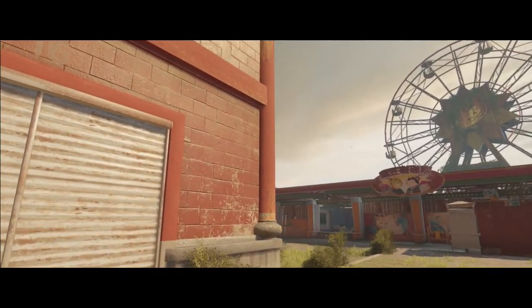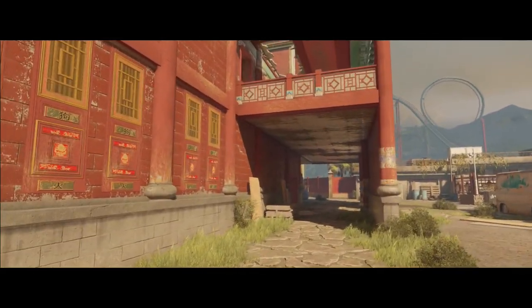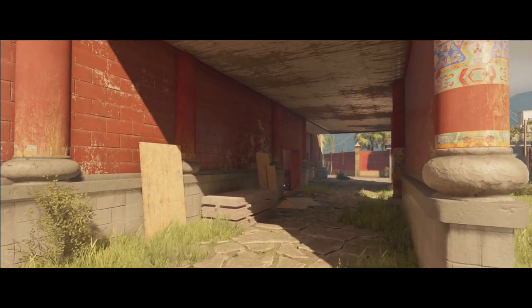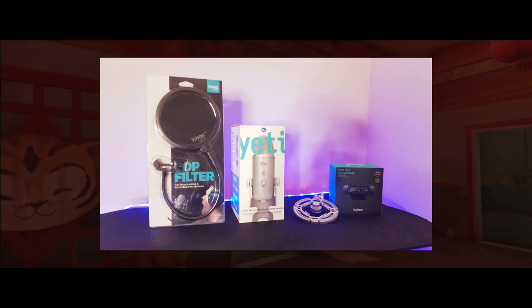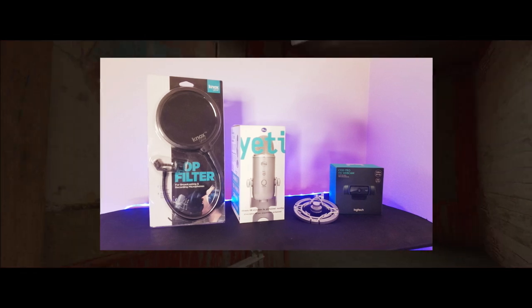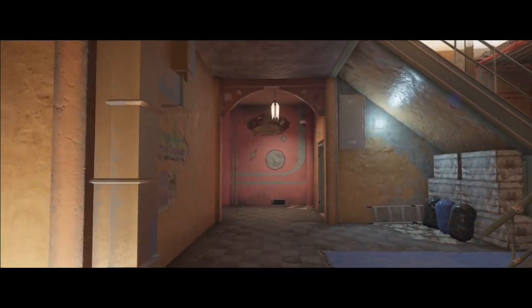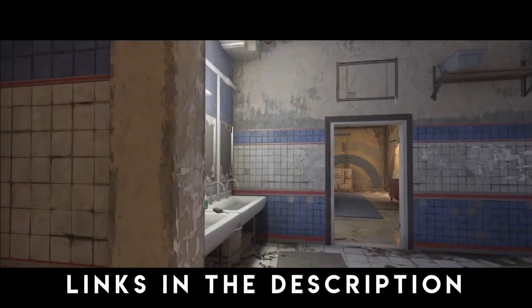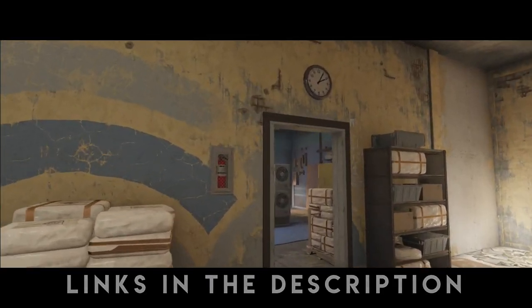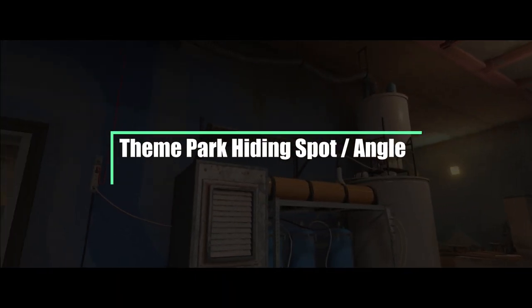This is only the beginning of the giveaways — I'm going to do one again in two weeks time with more gear. There will be two winners for this first giveaway: the first prize is a Blue Yeti USB microphone with a pop filter and a shock mount, and the second prize is a brand new Logitech C920 webcam. The link is down in the description, so go check it out, put in your entries, and I wish everyone the best of luck. Now let's dive in and check out the tips and tricks!